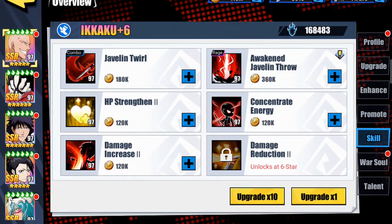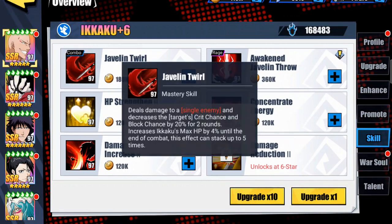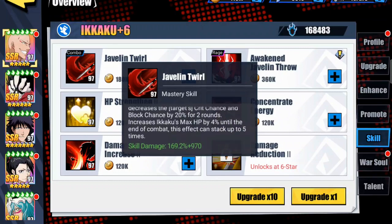Let's take a look at his skill set. First, his mastery skill — Javelin Twirl — deals damage to a single enemy and decreases the target's crit chance and block chance by 20 for two rounds, and increases Ikaku's max HP by four percent until the end of combat. This effect can stack up to five times — that's the part that makes it good, it's a cool skill.